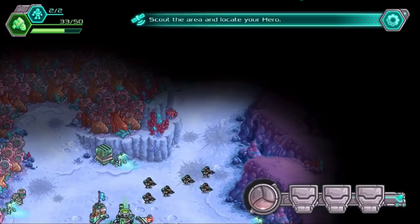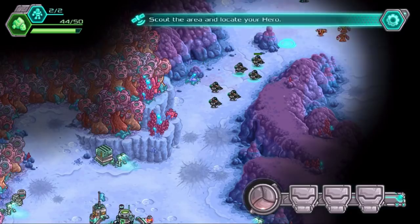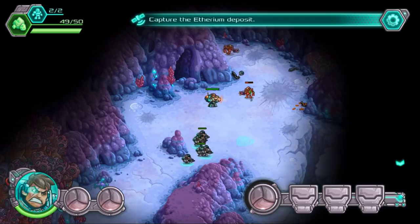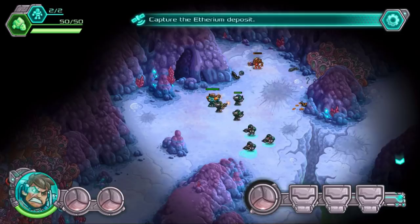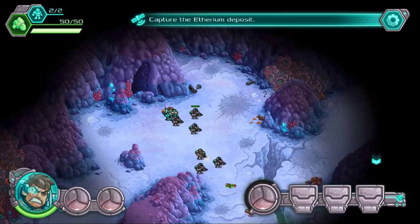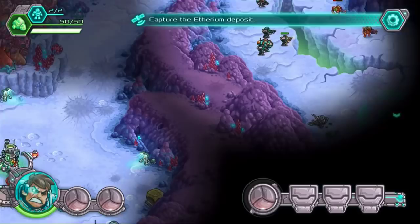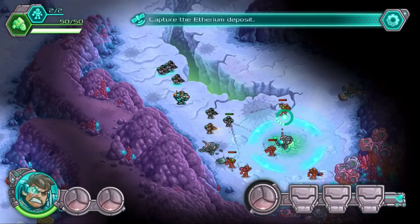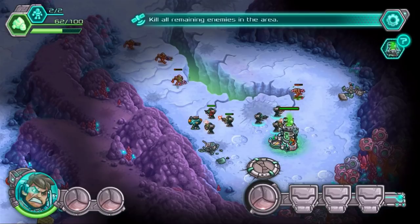Scout the area and locate your hero. I believe they can't actually shoot if they're moving, but they also need to be within range. Oh, they're coming from around. Here's my new soldier. Maybe I just need to move everybody — look at my base again, just in case. So each Command Point that I capture is going to be a lot more helpful.